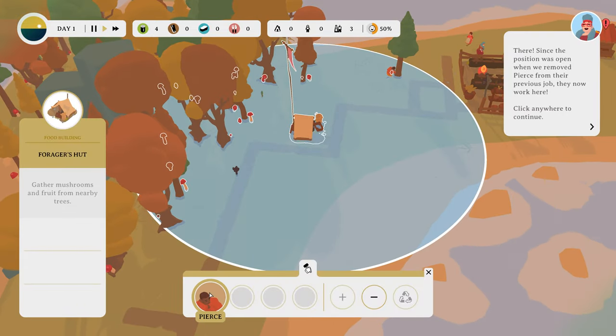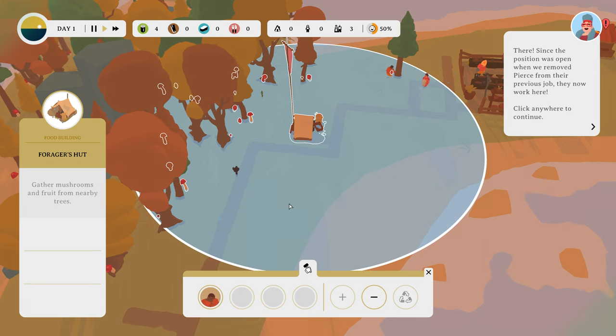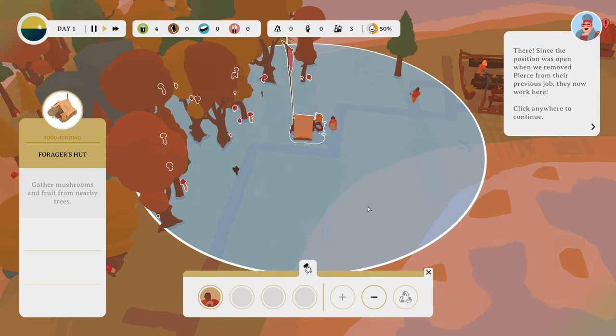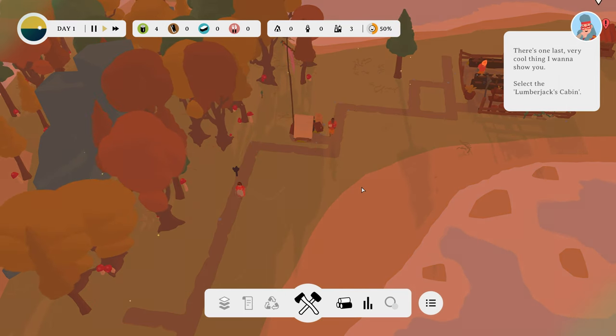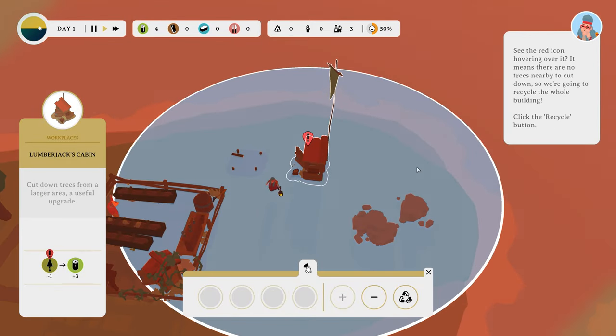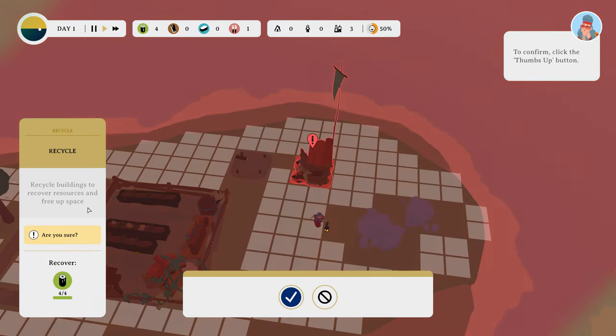Looks like the Forager's Hut again. Pierce, here he is. Since the position was opened when we removed Pierce from their previous job, they now work here. Click anywhere to continue. There's one last very cool thing I want to show you. Select the lumberjack's cabin. See the red icon? Hovering over it means there is no trees nearby to cut. So recycle. Recycling buildings to recover resources and free up space.